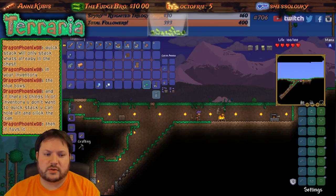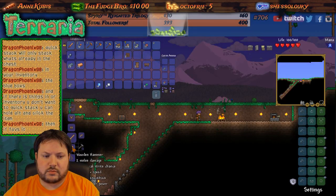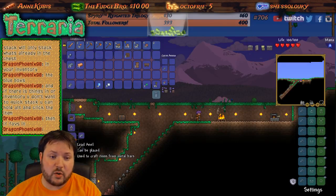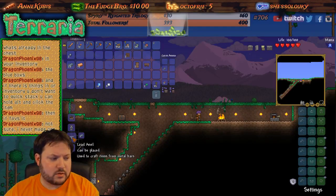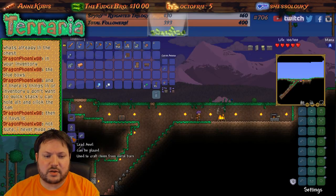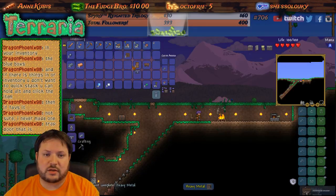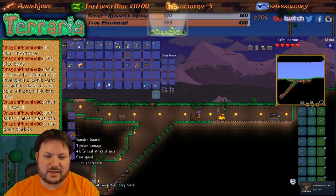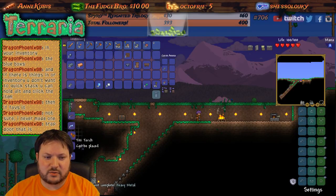Let's get a workbench to put in the house as well. Anvil — used to craft items from metal bars. Oh, I need that! That's perfect. Not sure, never made one. It's gonna use up half of my lead but I need to make it though. Heavy metal, nice! The trap door — I'm guessing it's used to have baddies fall down if they get close to your house, kind of like a moat.